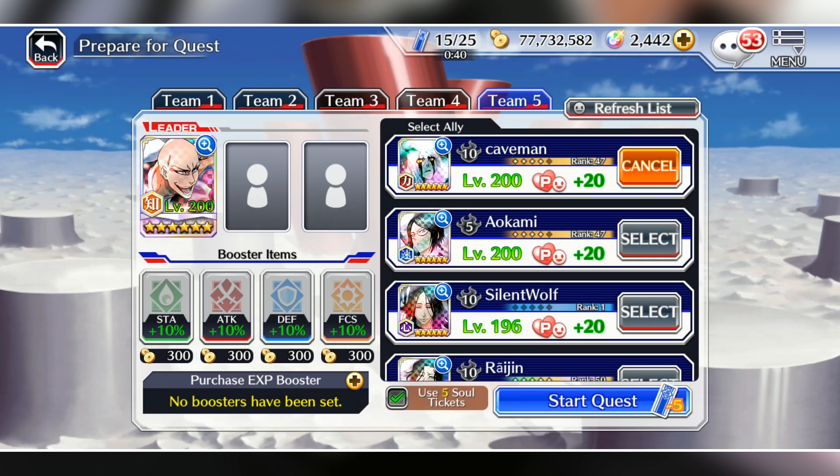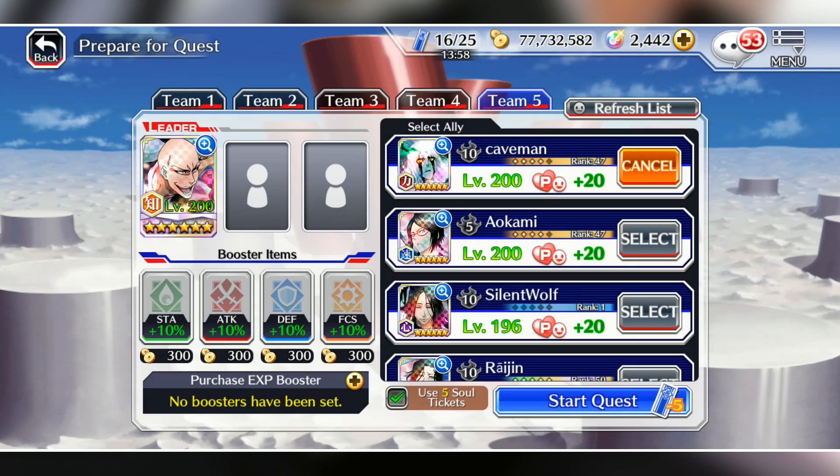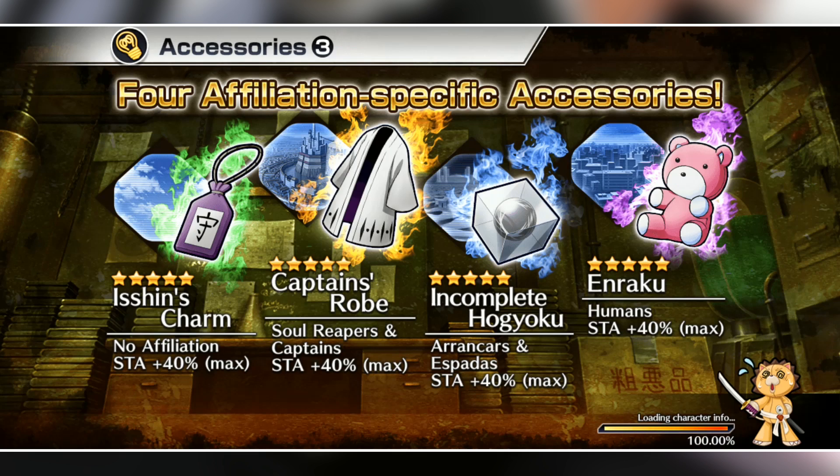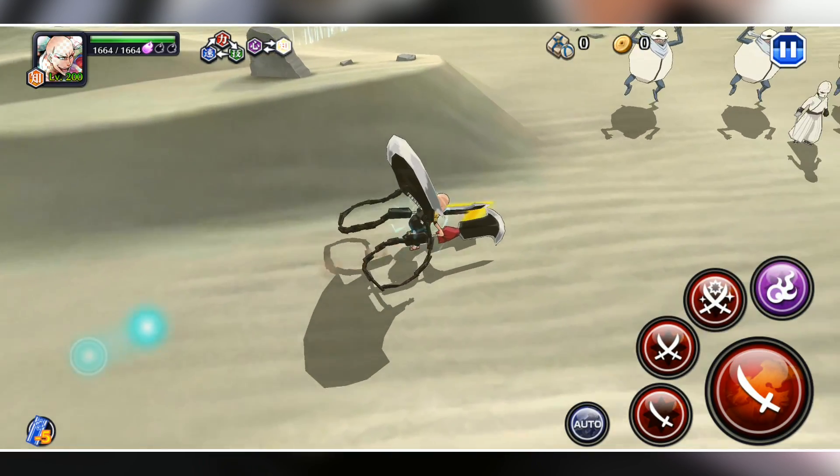That was a pretty bad run. Let's try a NAD build and see what goes down. I changed it up and I really wish I had a gold orange Chappie, but I don't, so it is what it is. Let's go ahead and try out this NAD build and see what goes down with this Ikaku, because I've seen it in action and it looked really fun.